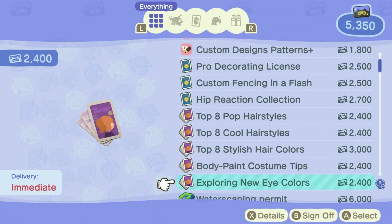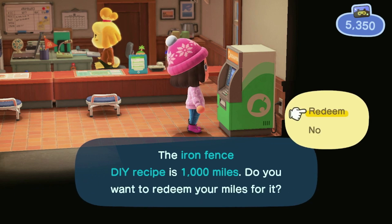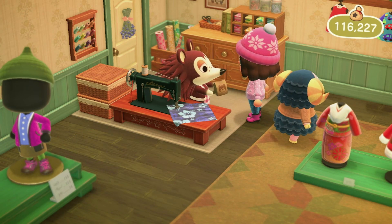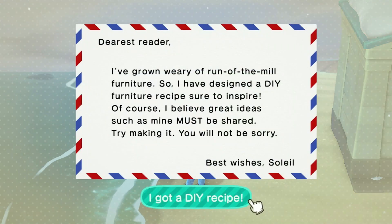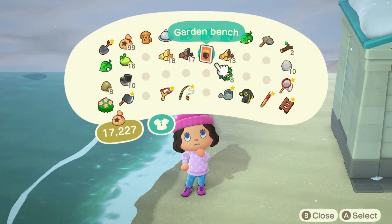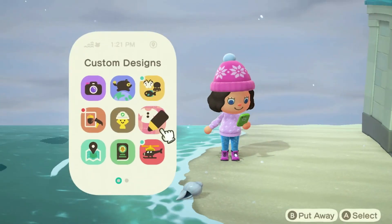I still haven't found the iron and stone fence, but I was able to find just the plain iron fence, which I think will make a good substitute in the interim. I'm finally starting to get patterns from Sable — these will be a great addition when I start customizing furniture. I also got a great DIY from my bottle on the beach: the garden bench. I love having good benches to place around the island.